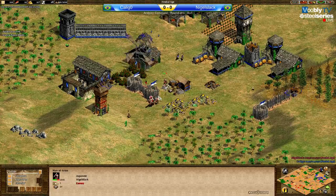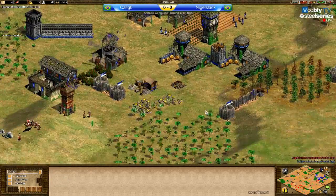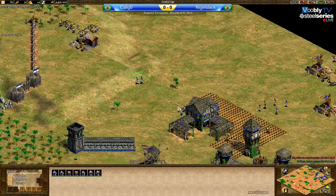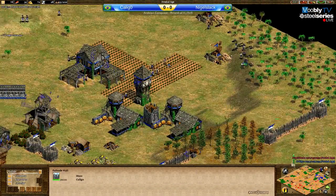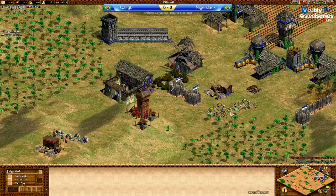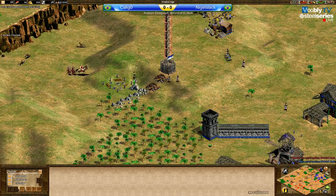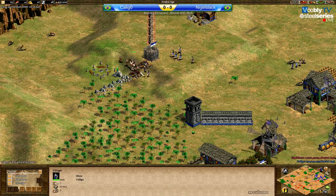He needs to try and put pressure on the other side of the map. The good thing for him is Caligo doesn't have any stone at his town, so he cannot do a whole lot of stone walling. He can probably stone wall one section, but I'm not sure he can stone wall everything. Let's look at the economies - not too many farms right now, but that's kind of expected. He's trying to collect stone, but here are the men-at-arms from Stark. I don't think he can do it just with men-at-arms - he needs to add some skirmishers, otherwise the archers will just work the men-at-arms out.